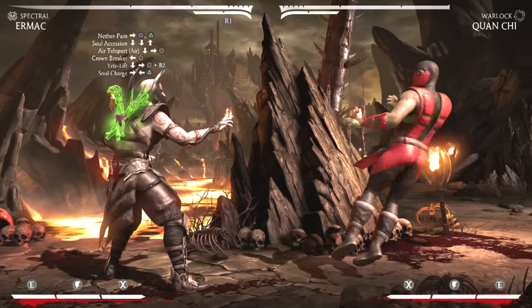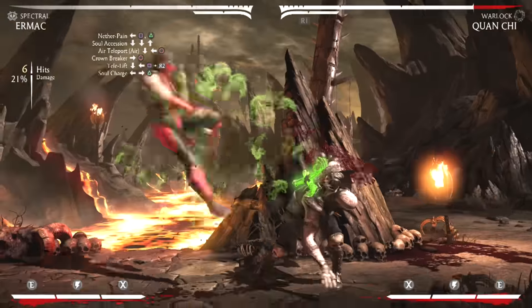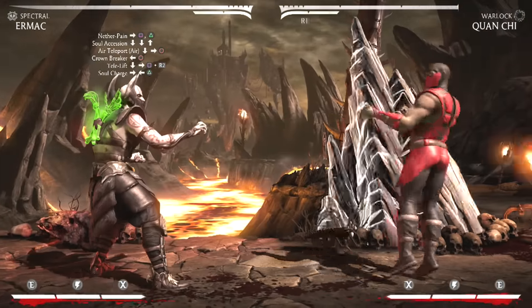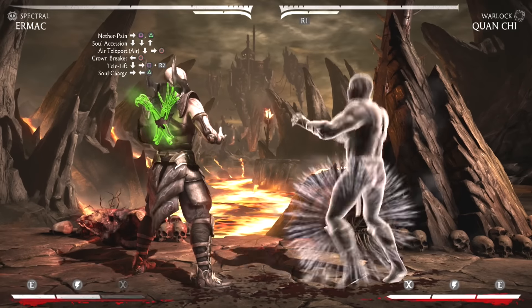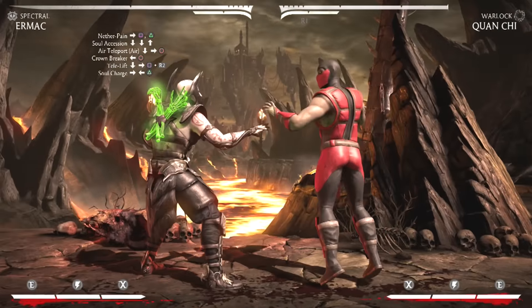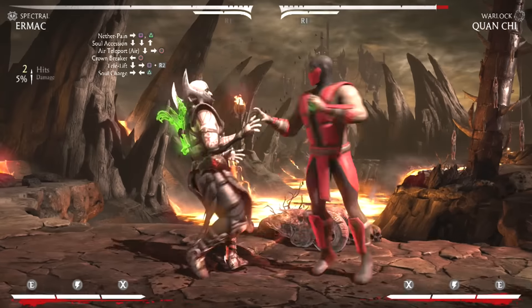Alright, so the combo will look like this so far. Now cancel the crown breaker into the telelift move, which is down back 1 meter burn. Then you're going to walk forward a little bit and catch them with another nether pain combo string, back 1-2.